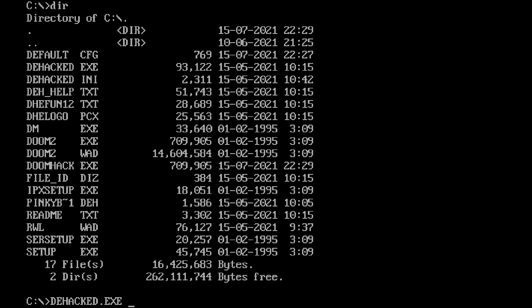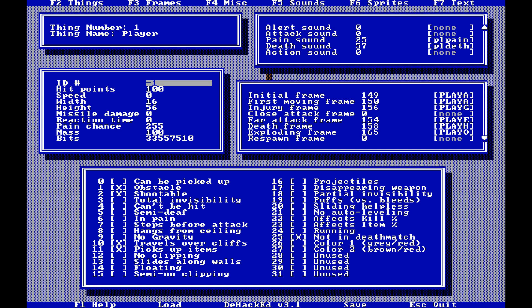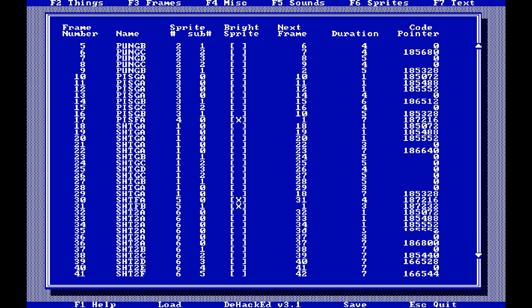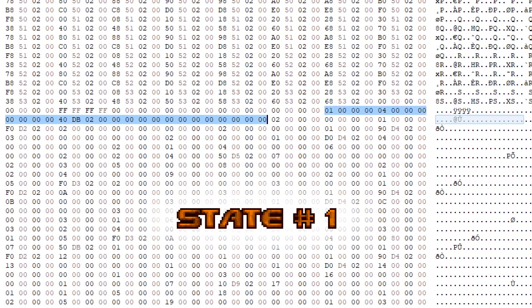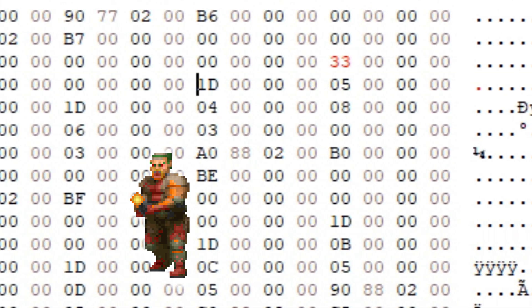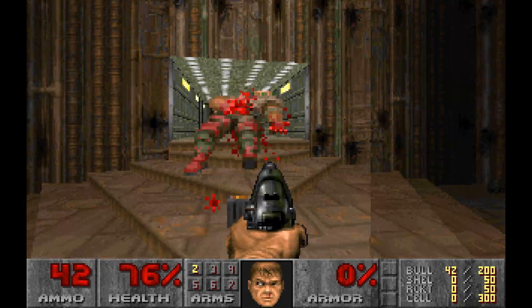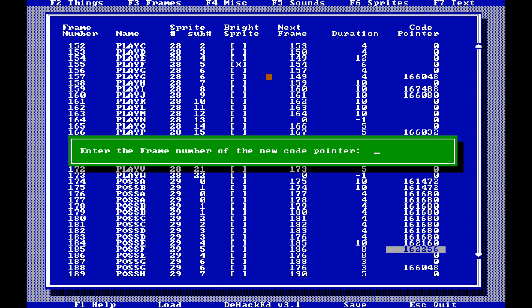Originally, DHacked wasn't a standard but a small standalone utility program. Developed by Greg Lewis, it allowed modifying the Doom EXE itself to change all kinds of stuff, including the states table. The compiled states in the EXE look quite different — not as readable, but all the same values are there. We can modify a few states and replace Zombieman attack sprites with Nazi sprites, then run the modified copy — and our modification is working in the original DOS release. DHacked streamlines this process, being far more convenient for this task than a hex editor.